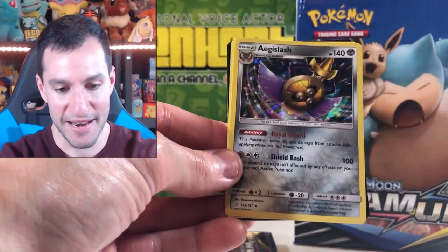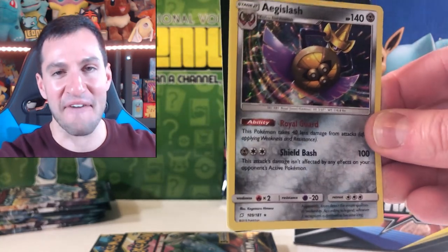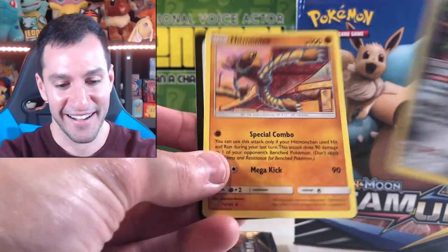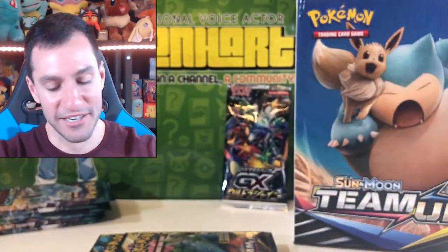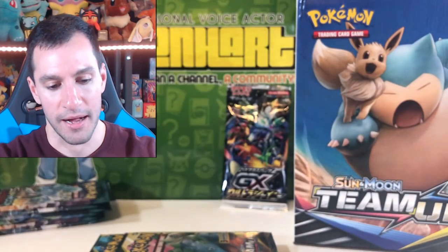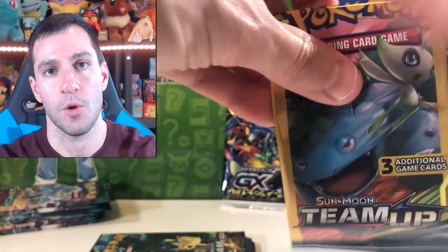An Aegislash holographic card — yay for holos! So here are the only four good pulls so far. We've opened quite a bit of packs so I'm going to go through this next pack and then open up that GX Ultra Shiny booster pack.